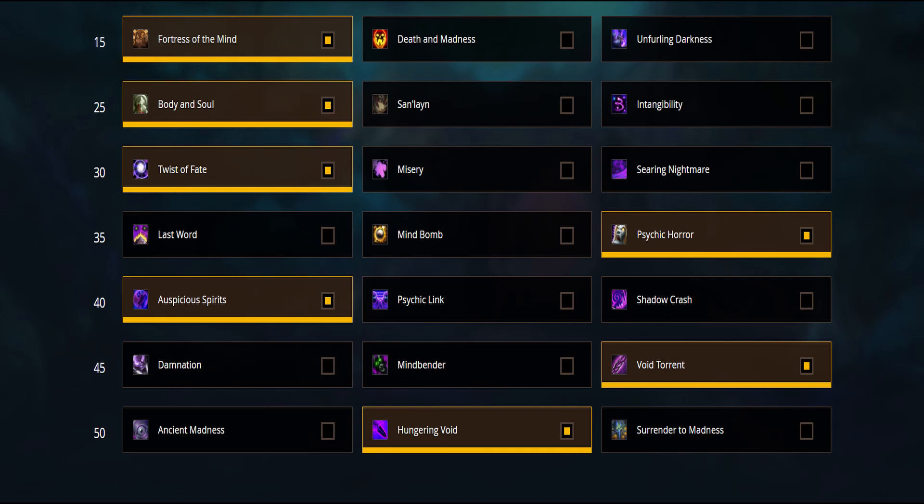On the second talent row, Body and Soul tends to be the pick, though it all comes down to utility and usage. Whatever you choose, make sure you are using it. Sand Lane sometimes does see play because it just grants us a big amount of healing. If your guild is struggling in the healing department, then this might be the pick for you.